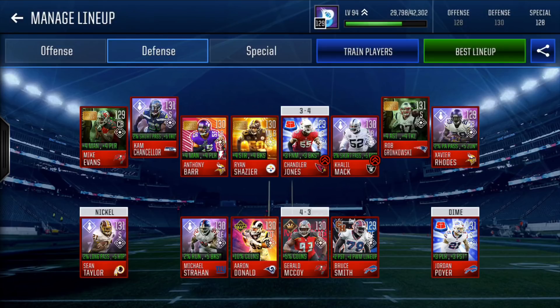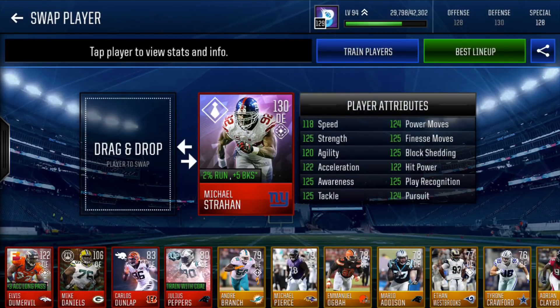Across the D-line we have Boss Michael Strahan — 130 overall, minus 2% run, plus 5 block shed. 118 speed, 125 strength, 125 awareness, tackle, 124 power moves, 125 finesse moves, 125 block shed, 125 play rec, 122 hit power, and 124 pursuit. This guy is a freak coming off the edge — 130 overall, a lot of speed, definitely happy to have him on the team.